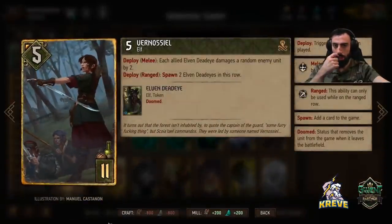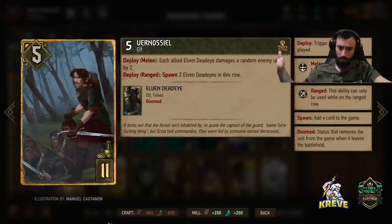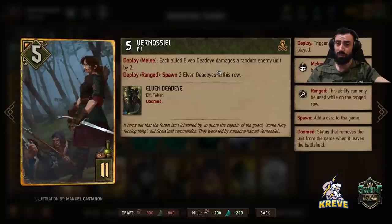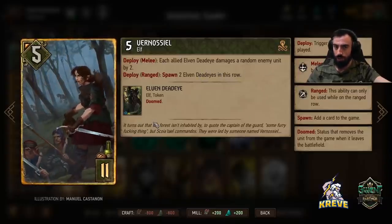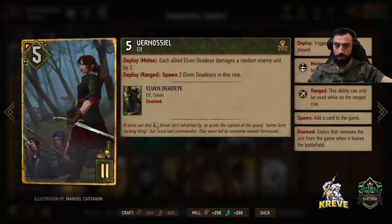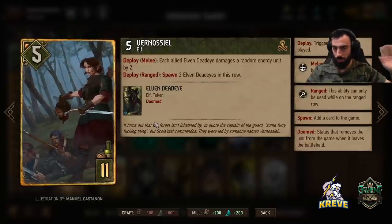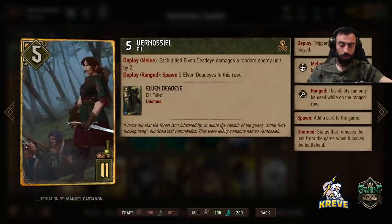Venosul got a buff too — her provision cost has been dropped by one. The way we're looking to use her is playing her on the melee row: each allied Elven Deadeye damages a random enemy unit by two. With Venosul, you wait till Eldane has transformed all of the traps, then click your leader ability to get as many tokens out as possible, and play her on the melee row. Just make sure you've got room on the melee row when you play her.